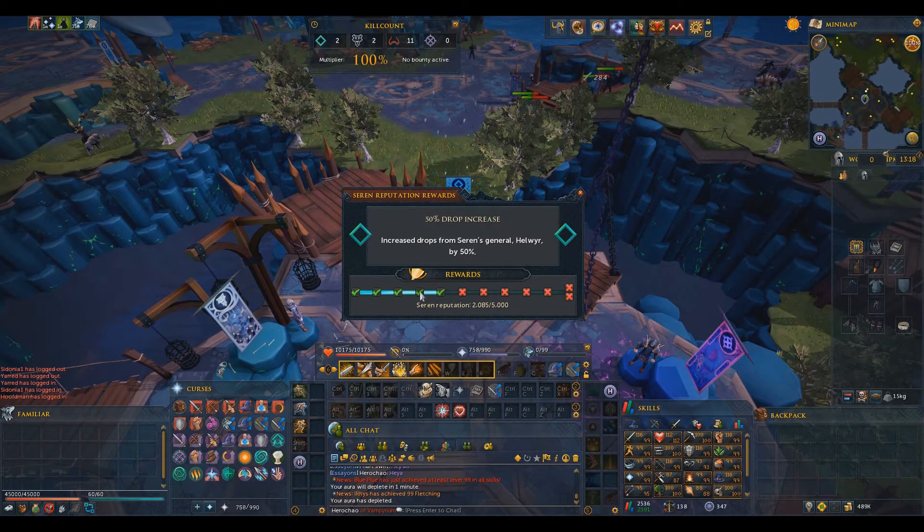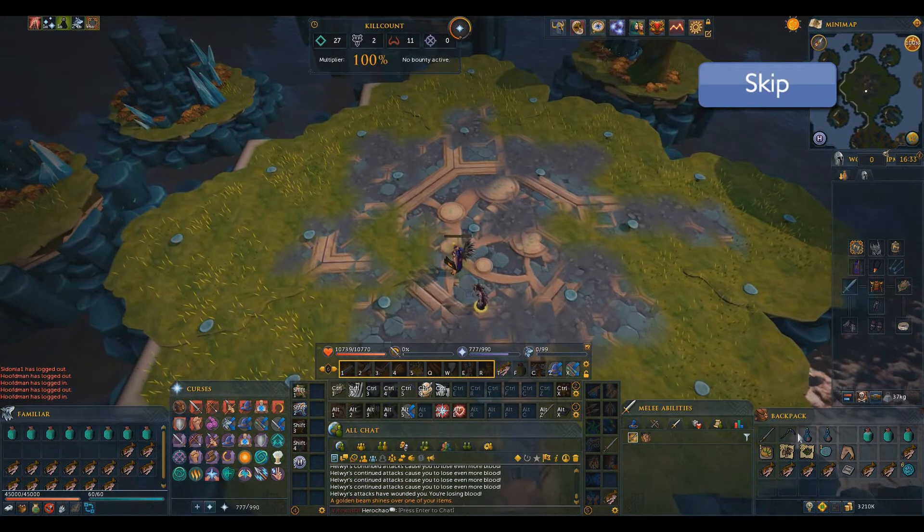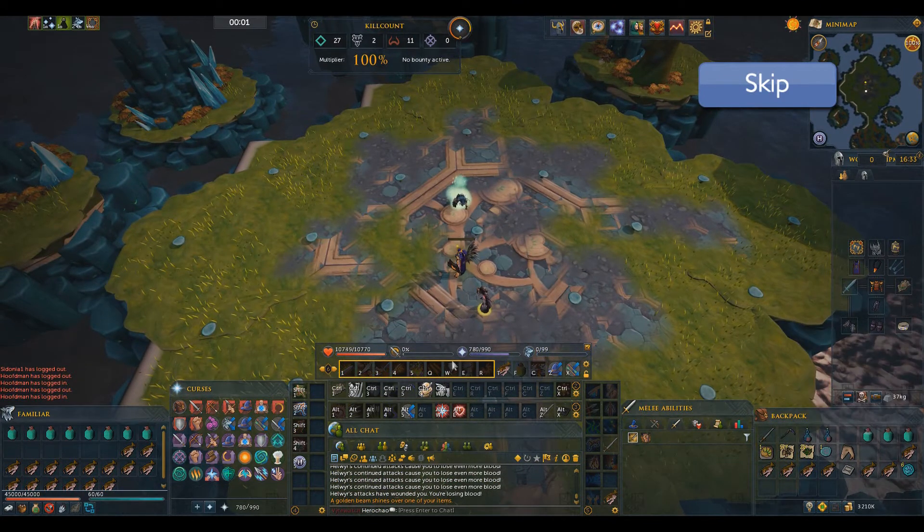As usual I want to go over the fight before getting to the drops. If you're only interested in them, then you can skip it by clicking on the annotation on the screen right now.